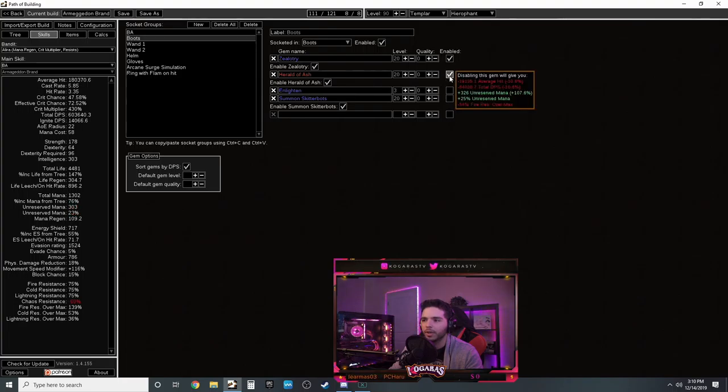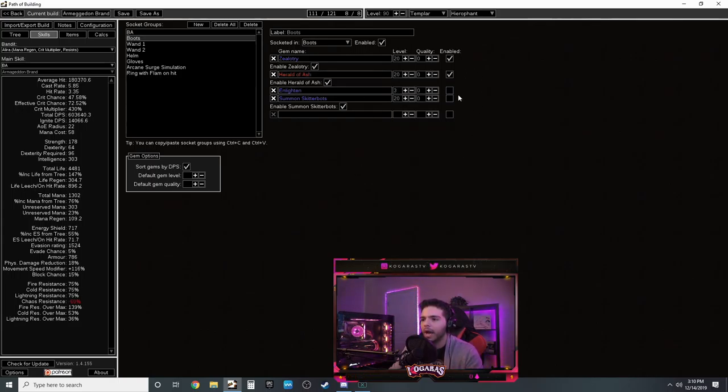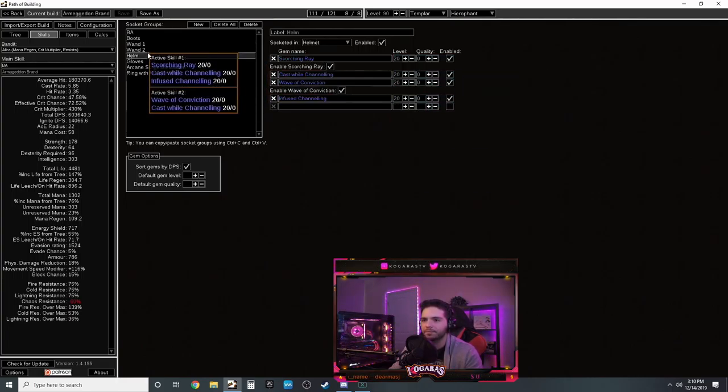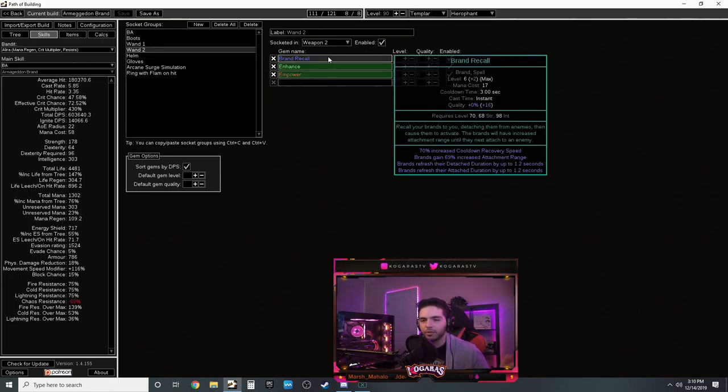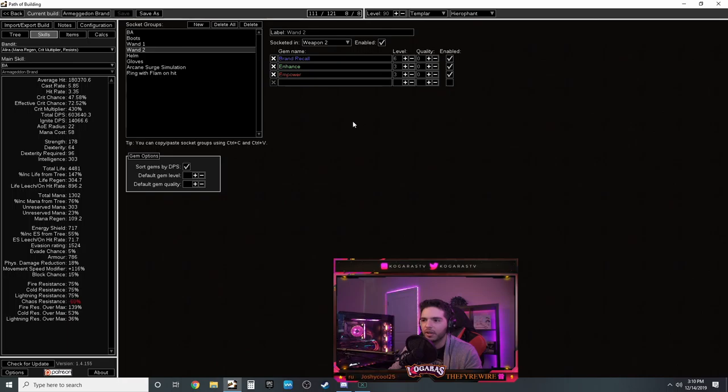You can drop Inspiration and use Energy Leech as your fifth link if you're having mana issues. For boots you want Zealotry and Hrimnor's Hymn. If you get that ring with reduced mana reservation you can fit Summon Skitterbots in there for chill and shock. Hrimnor's Hymn gives 12% more spell and fire damage. Summon Skitterbots might be the better damage source but it's less reliable - both work so pick based on preference.